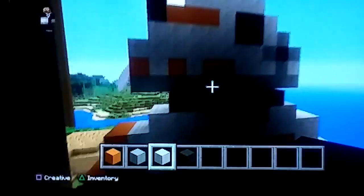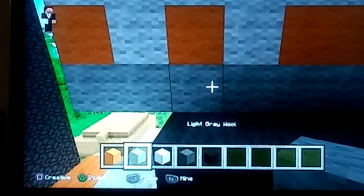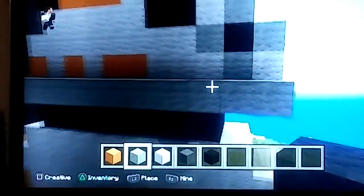Now the last part, we will be doing the head. So we already did the neck right here. Now from the neck, grab your light gray, from the very left, go up one, left two, and fill this whole thing up. And from the right, go right two.